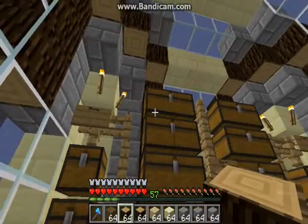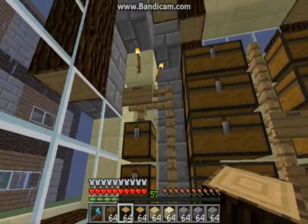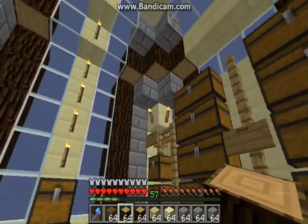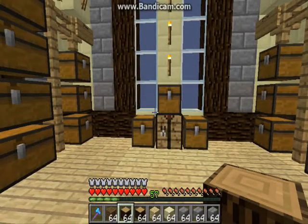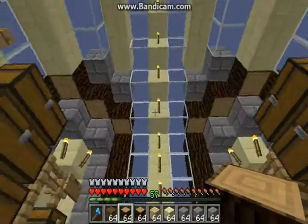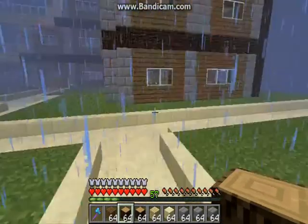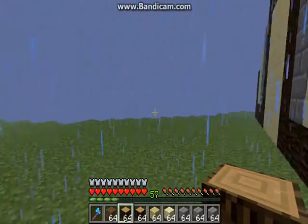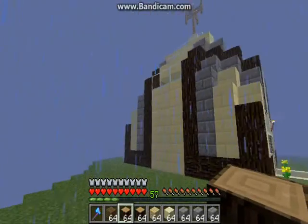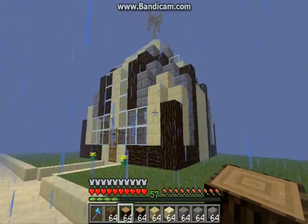So, some stone — actually here we have sandstone. I told you what this is: it's a storage room, nothing else, nothing special. This is how it looks from the inside. Let me show you outside — actually I'm lagging because it rains. This is how it looks outside, from every single side.